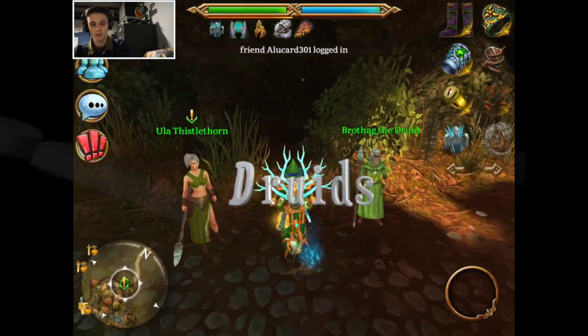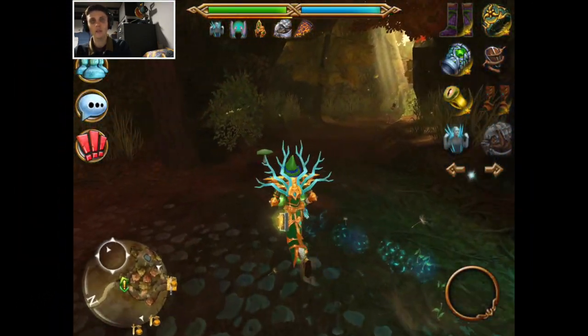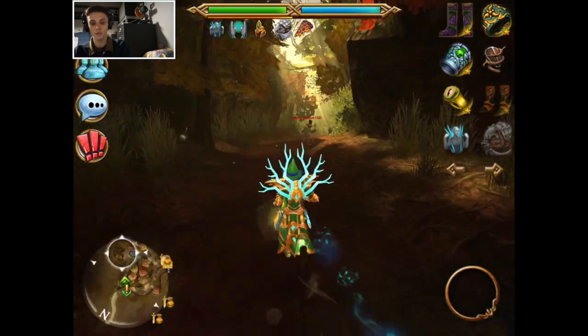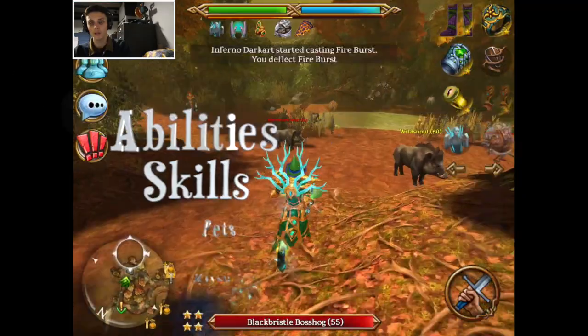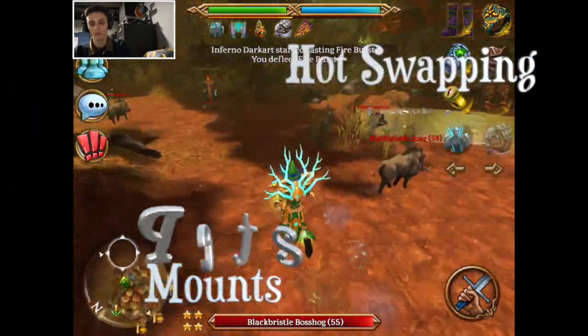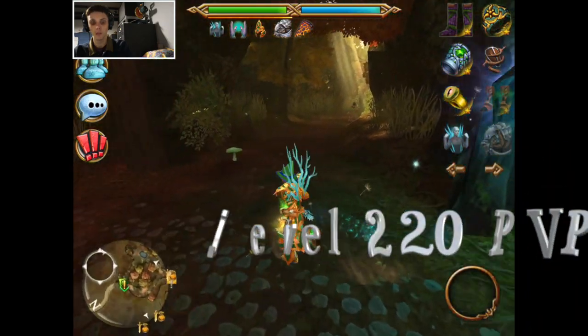And if you're a veteran player and you notice something I'm not putting light on, then you're free to create your own guide. I will cover all things druid from level 180 to 220. We'll be looking at stat builds, abilities, skills, pets, mounts, hot swapping gear for support and DPS builds, endgame gear, and level 220 PvP strategy.